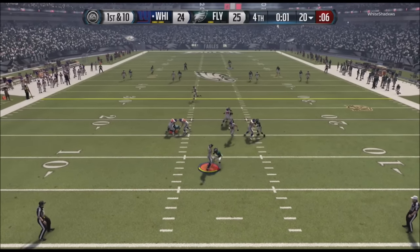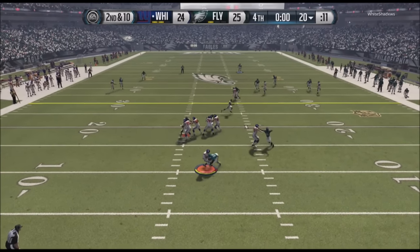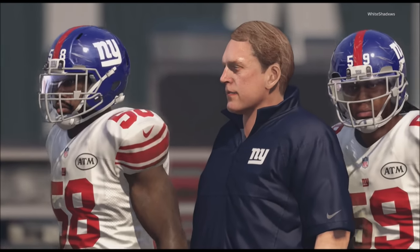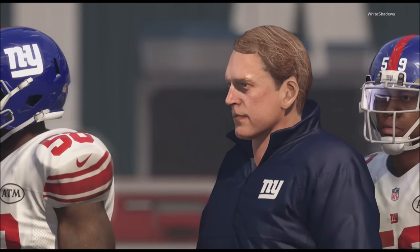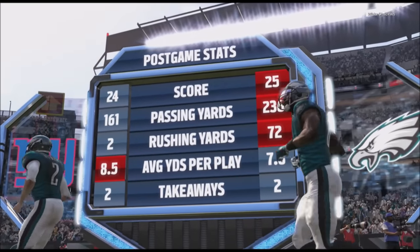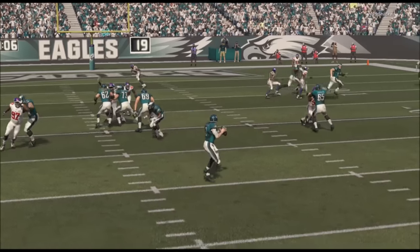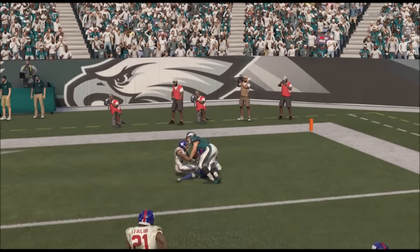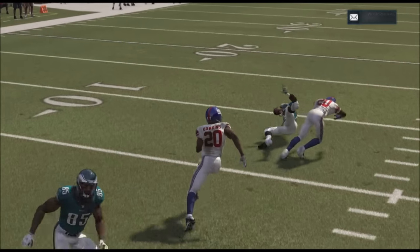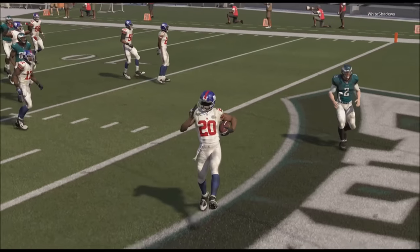He's got four seconds to get in field goal range and he's not going to get it. One second left to get in field goal range — impossible — and he's going to end up getting sacked before he can find an open receiver. Just like that, we're going to end up winning this game. Shout-out to my opponent — I believe his name is The White Shadows. Great game, one of the best games I've played this year. If you guys are interested in my offensive playbook that I ran in this game, definitely go to the description and it's got it in there. Mike Evans definitely came clutch for us. If you guys liked the video, definitely give it a like, comment, subscribe, follow me on Twitter — it's going to be down in the description below.